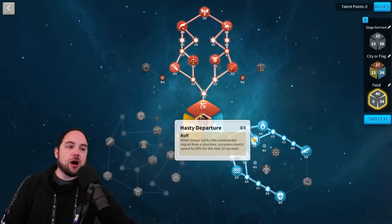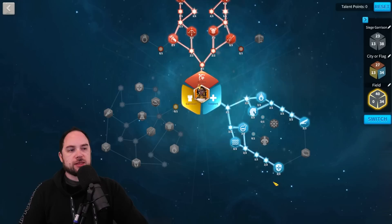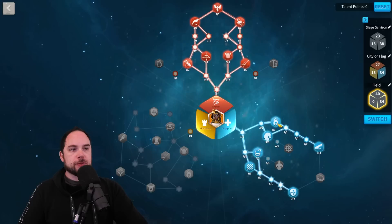For open fielding, you can do a little bit of fun stuff with Hasty Departure. But this is such a clean and easy talent build, and there's not anywhere I would shift points. The damage mitigation is absolutely critical — I wouldn't remove those points to gain more rage. Love this build and the simplicity of these talents for both rallying and open field.